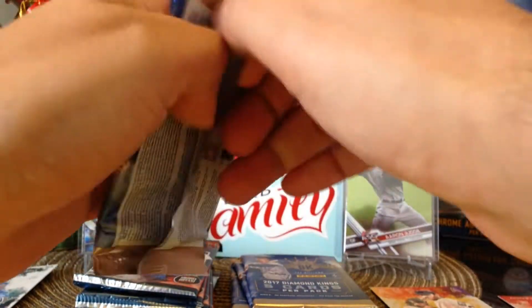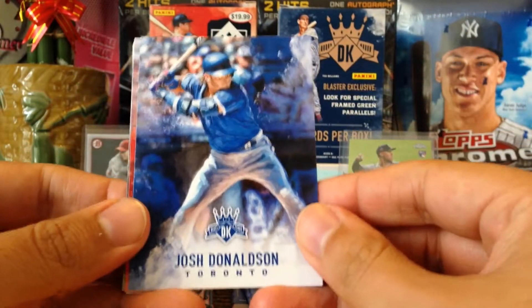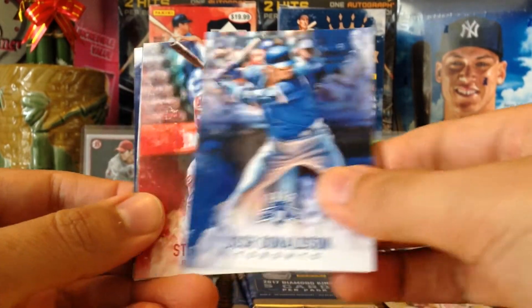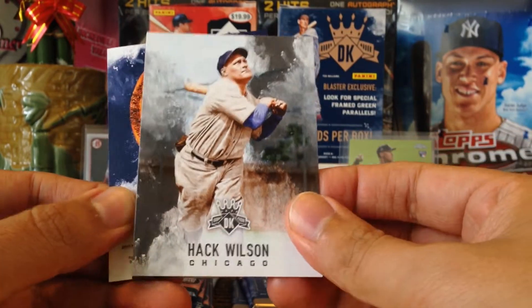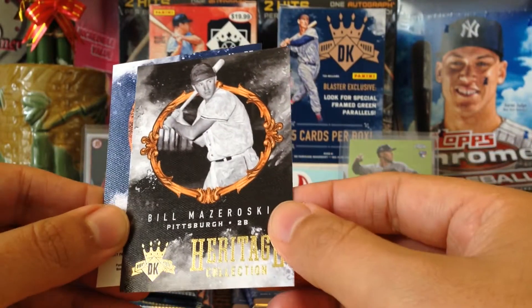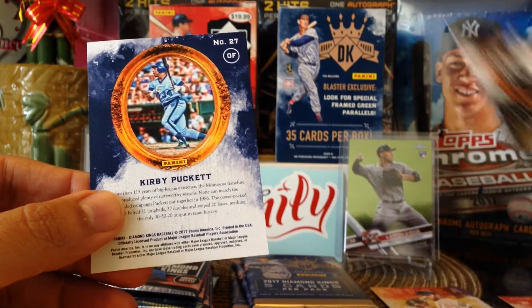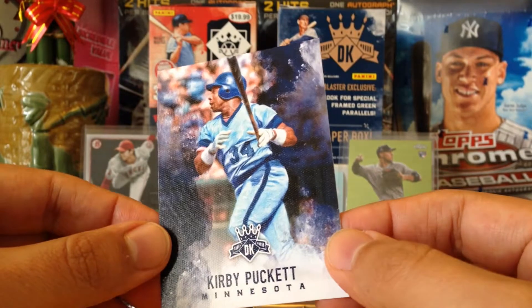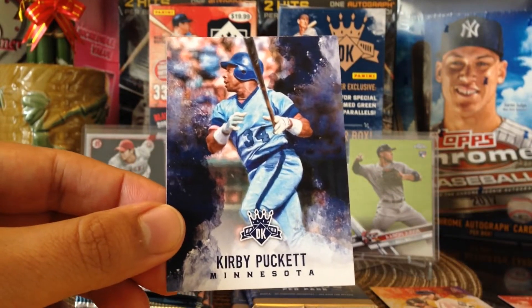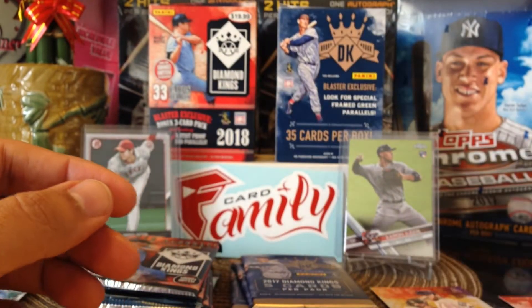Back to 2017: we got Josh Donaldson, Steven Piscotty, hat Wilson Heritage Collection, Bill Mazeroski — very nice, very cool. And Kirby Puckett, nice — I got to see him play when I was young, when I used to live up in Northern California watching the Oakland A's and the Minnesota Twins, the year the Twins won it all.